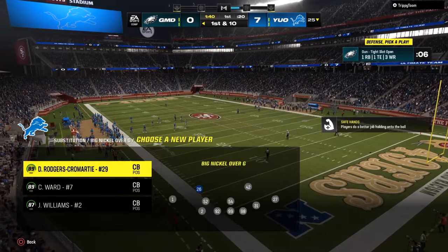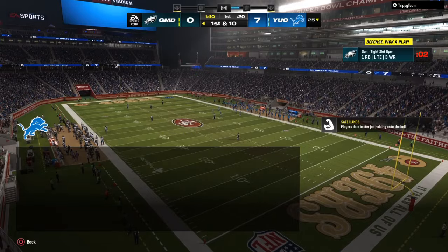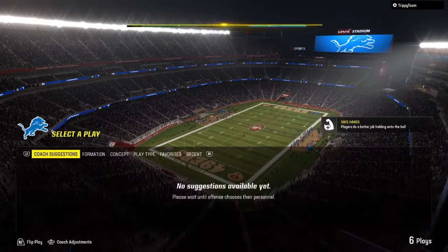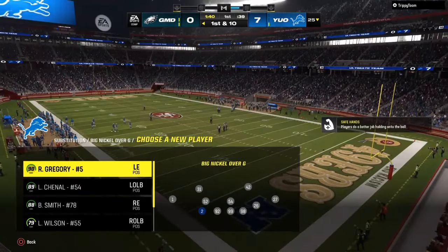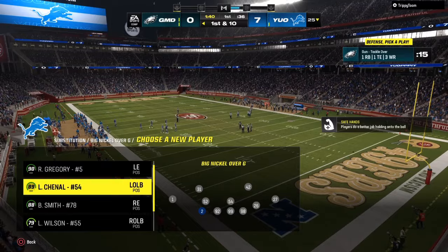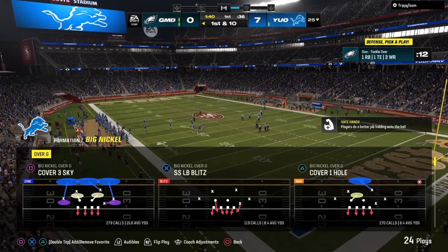Today we're going to be going over the best two defenses in Madden 24: the Cover Six and the Cover Nine. You can use it in any defense, but preferably a four down lineman set. Big Nickel Over G is in the Chiefs, you can use Nickel Two Four, you can use Nickel Over — any type of four down lineman set will be successful for you.